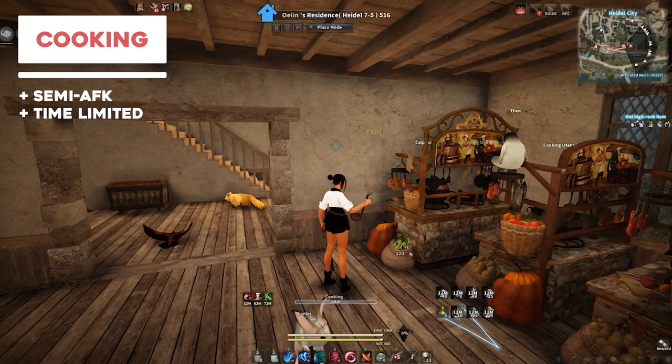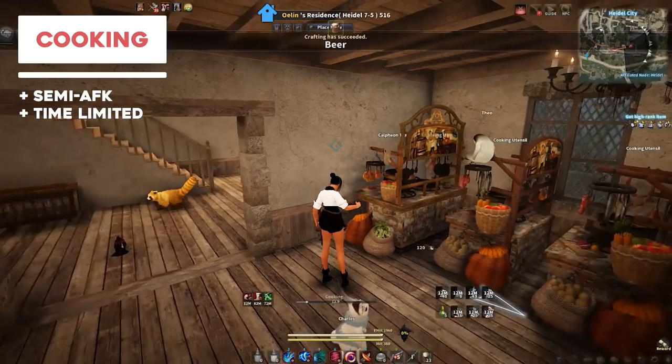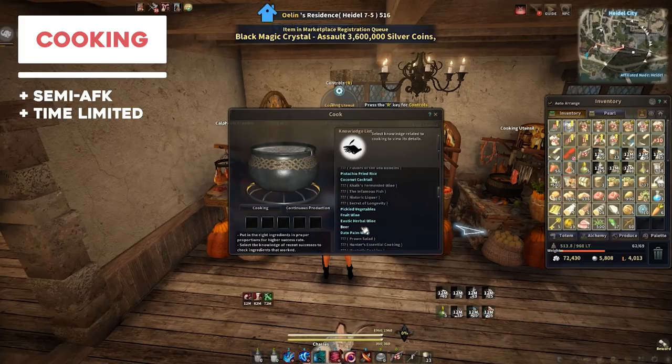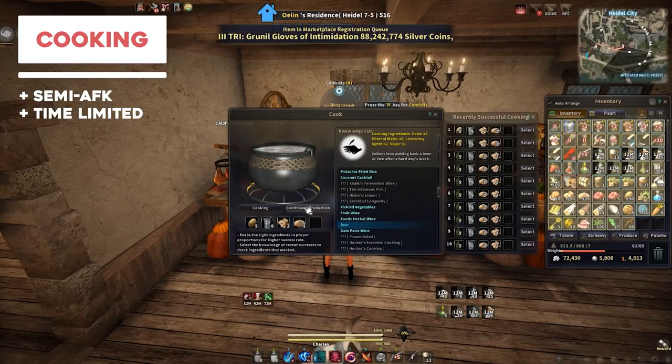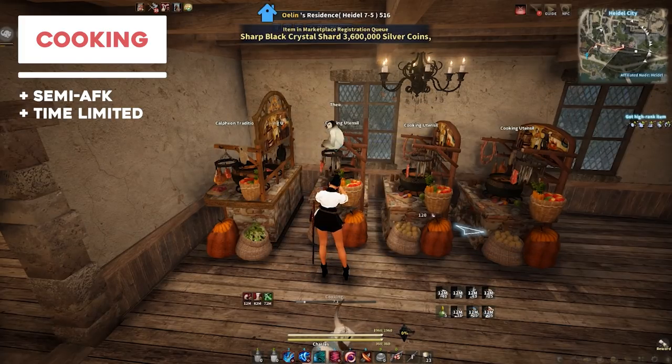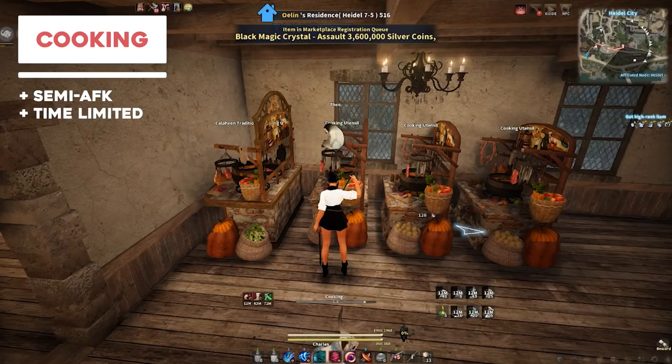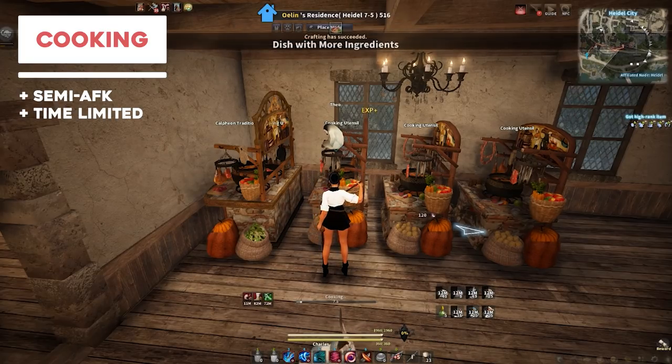In terms of what you should be cooking, beer and essence of liquor are good for leveling. Beer is just very useful in general and essence of liquor is also very useful for other types of recipes. I like to cook date palm wine — it's pretty good for hitting artisan really quickly. Food specials sell very well, and ingredients can be a little bit difficult to gather, but if you're really into cooking it shouldn't be too bad.